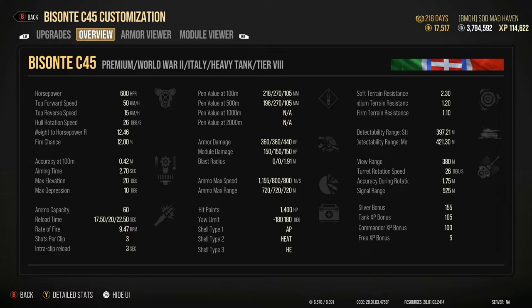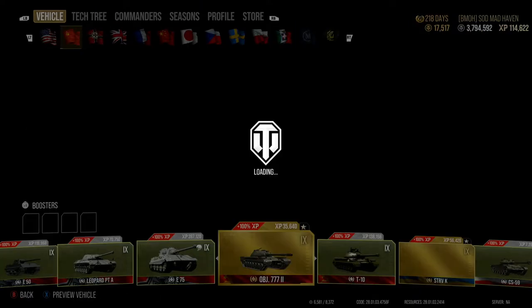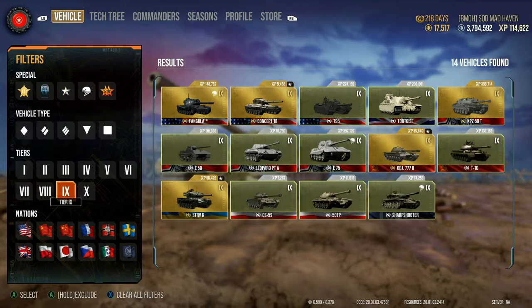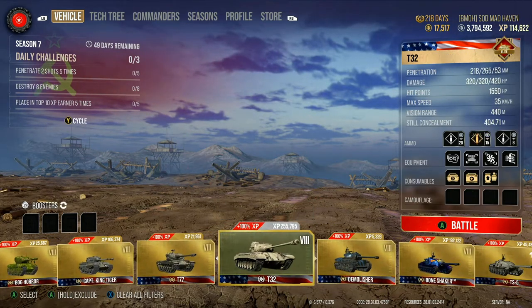I honestly do not recommend buying this tank right away. Hold off on buying the Basante, because this reload is absolutely atrocious. They say its rate of fire is 9.47 rounds a minute, yet if you fire off all of your rounds, you're going to be stuck in a situation you don't want to be stuck in. I just think it's redonkulous that they're adding a tank in like this.